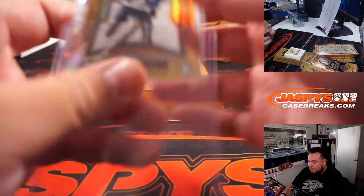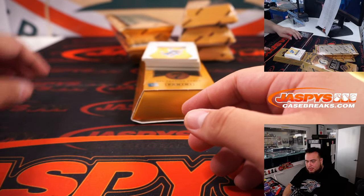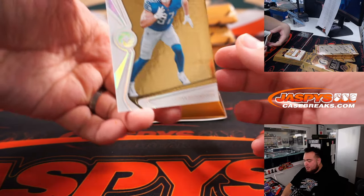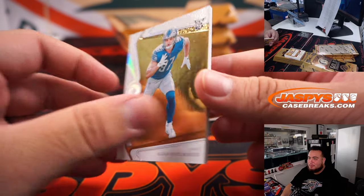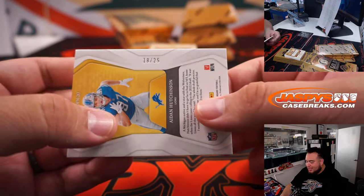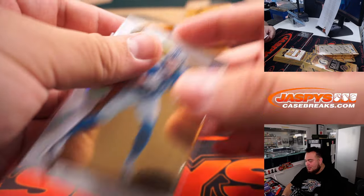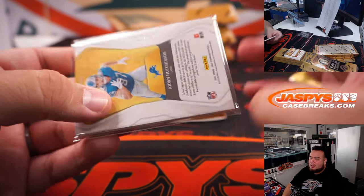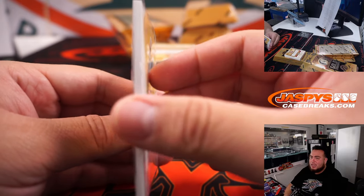That's a 55. Cowboys, Dylan — how about a nice little base of Aiden Hutchinson, and that is definitely an opulence base, 18 out of 25, but looks very clean. Basically I think they kind of got rid of Opulence basketball and all that, but in football they kind of put them as base cards and there are RPAs.